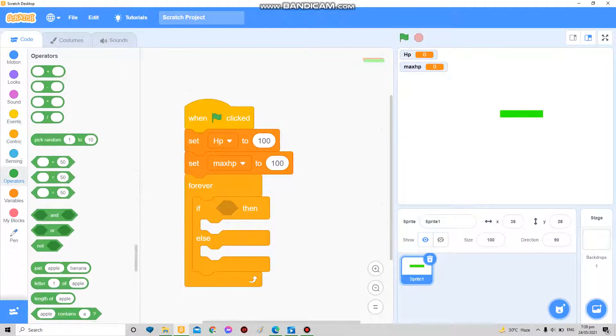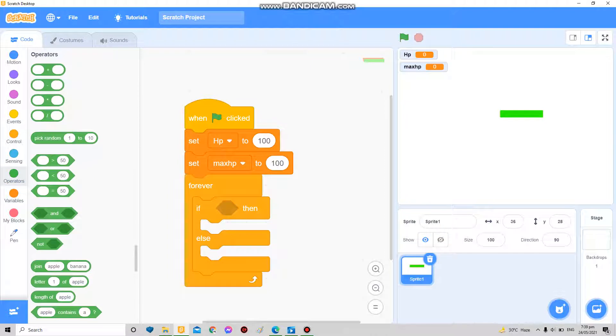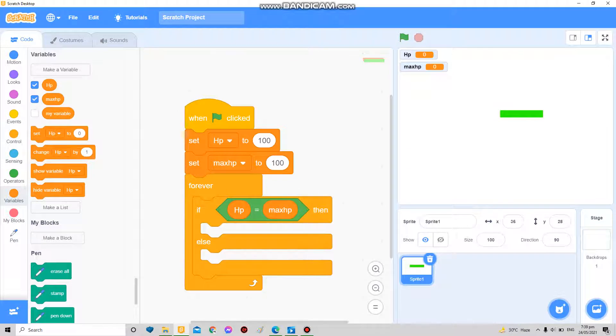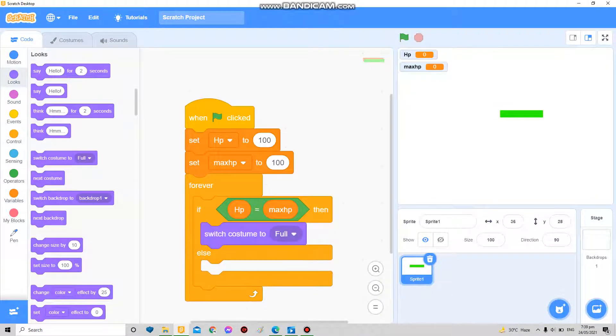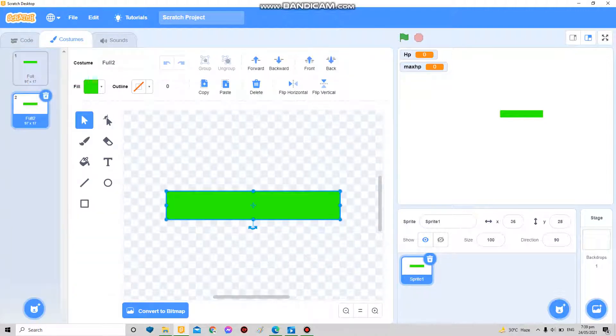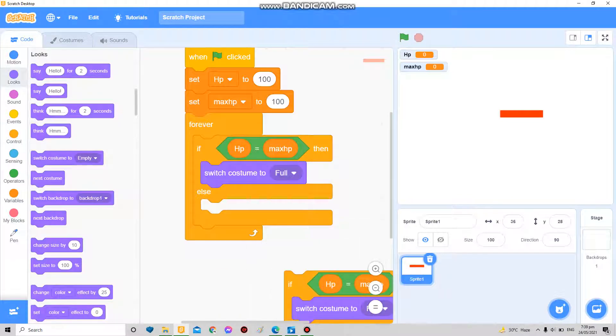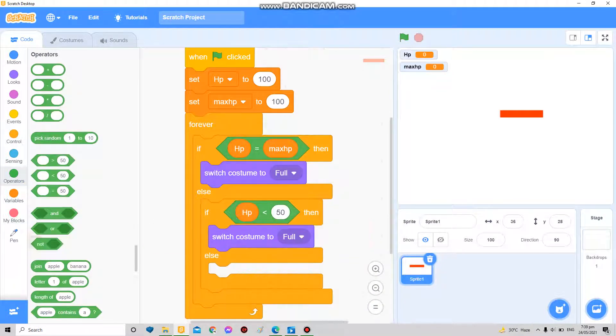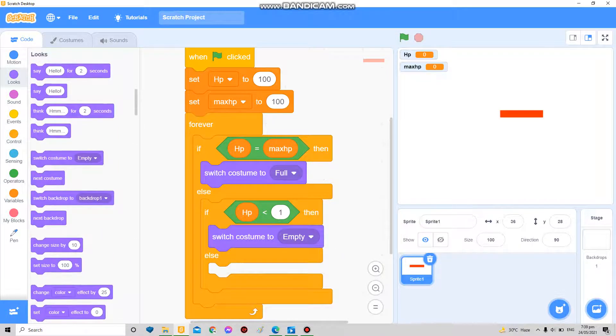Next, add an if-else statement. Inside it: if HP equals max HP, switch costume to 'full'. Then make a new costume called 'empty'. In the else branch: if HP is less than one, switch costume to 'empty'.